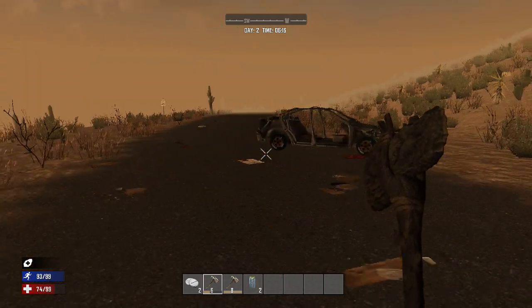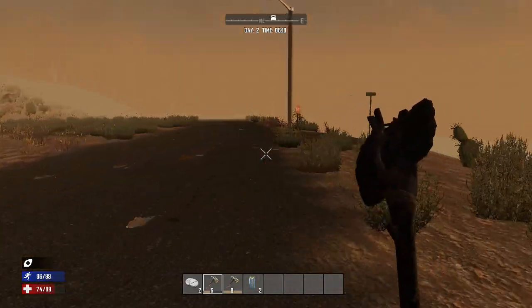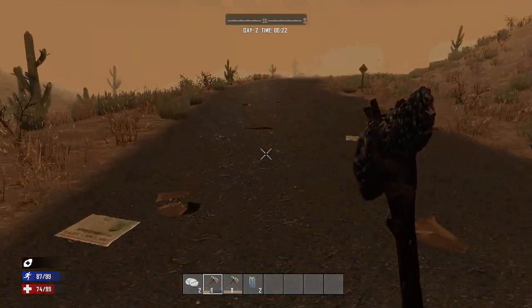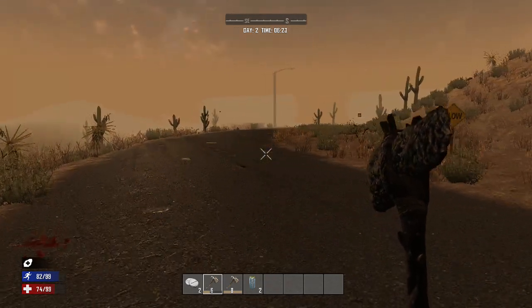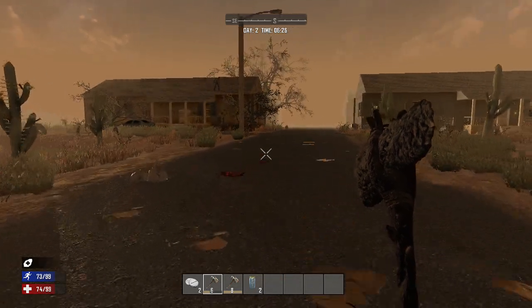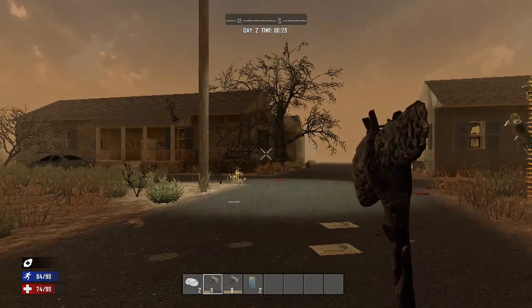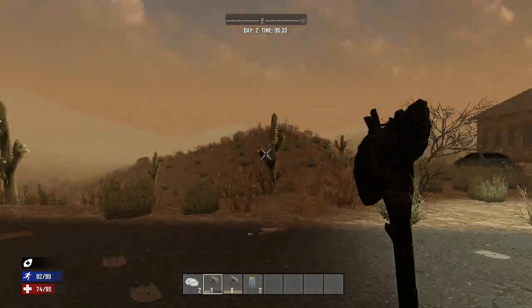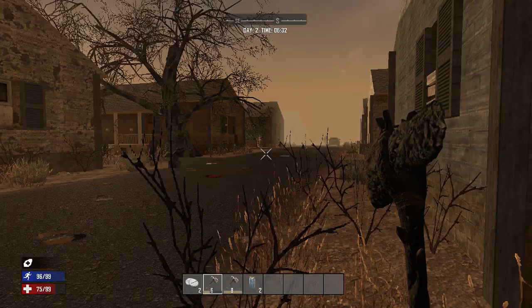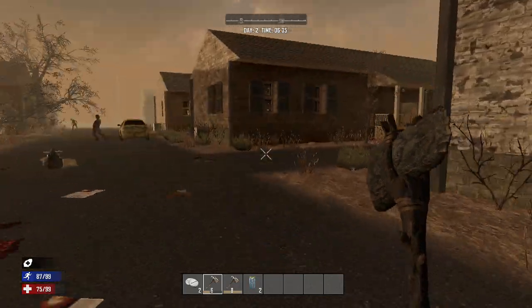I'm going to take this route for now. There are a couple of zombies on the road just down here so I want to keep my wits about me — I do not have any weapons at this point. Look at this guys — we've got some buildings in the distance! A couple of zombies on the roof, and we've got a freaking village, an old abandoned town. It's pretty close to our base camp as well, so that was a good stop on the road.